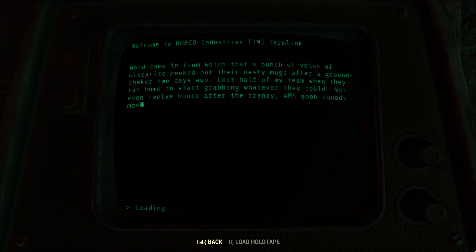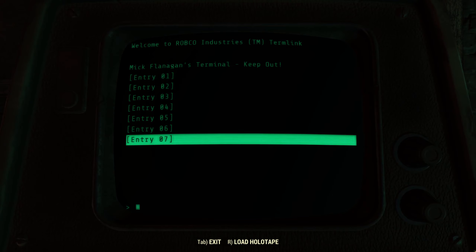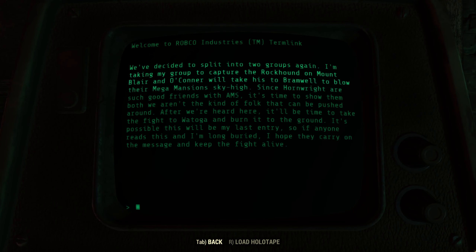Entry six: 'Word came from Welch that a bunch of veins of Ultracite peeked out after a tremor two days ago. Lost half my team when they ran home to start grabbing whatever they could. Not even 12 hours after the frenzy, AMS goon squads moved in ready to demolish homes to get at their property. People were none too pleased — that's when shooting broke out. I've called for another meeting with O'Connor's group. We need to act now, before AMS and Hornwright erases us off the map.' Entry seven: 'We decided to split into two groups again. I'm taking my group to capture the Rockhound on Mount Blair, and O'Connor will take his to Bromwell to blow their Mega Mansions sky high. Since Hornwright are such good friends with AMS, it's time to show them both we aren't the kind of folk that can be pushed around. After we're heard here, it'll be time to take the fight to Watoga and burn it to the ground. It's possible this will be my last entry. So if anyone reads this, and I'm long buried, I hope to carry on the message and keep the fight alive.'